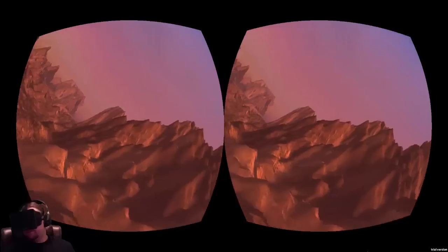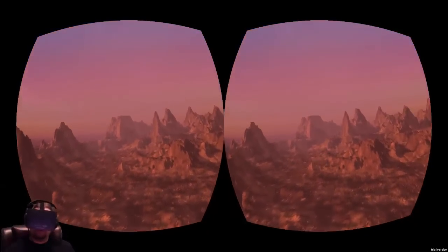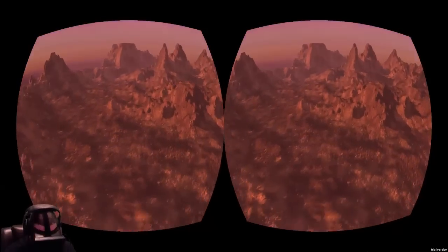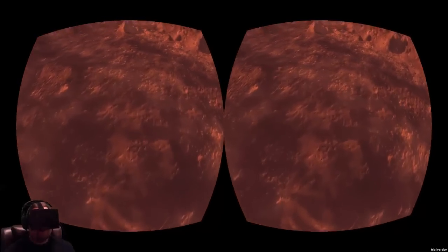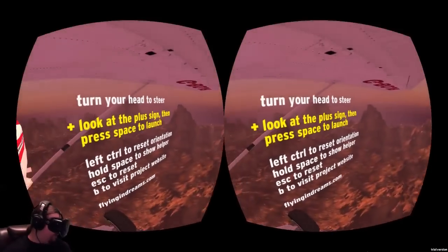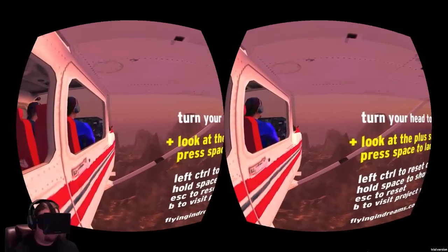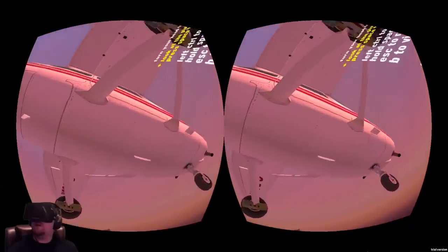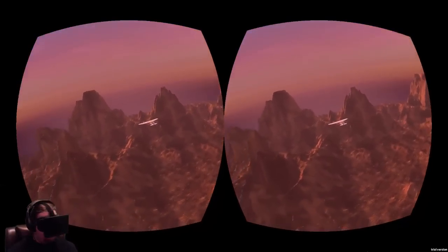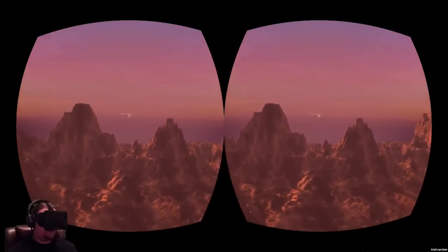Let's go ahead and wreck into something, just to show you guys that you can actually crash. When you crash, you just restart here and all you have to do is press the spacebar again. It drops you from the plane — as you can see, the plane is actually still flying around with you. It's moving a lot faster than you are.